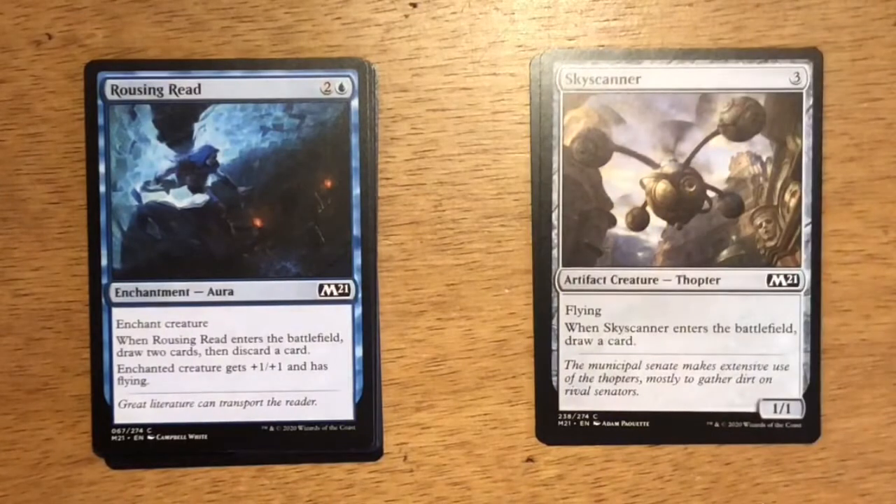Next up is Rousing Reed — three mana, two and a blue. It's an enchantment aura. Enchant creature. When Rousing Reed enters the battlefield, draw two cards, then discard a card. Enchanted creature gets +1/+1 and has flying. In my opinion, the best blue common of the set. Rousing Reed comes in, enchants a creature, gives it flying and +1/+1, and lets you draw two cards. Pitch a land, you've set up your future hand and you've got a flyer that, if your opponent can't deal with, could close out the game.